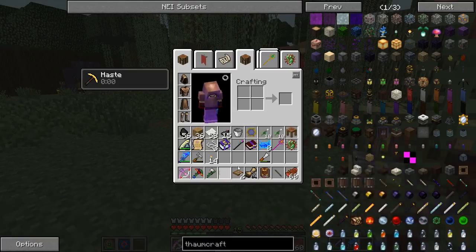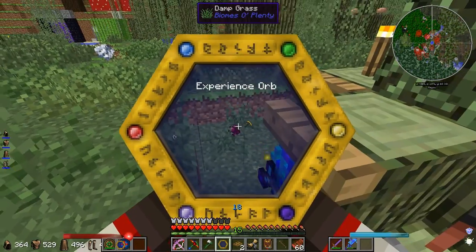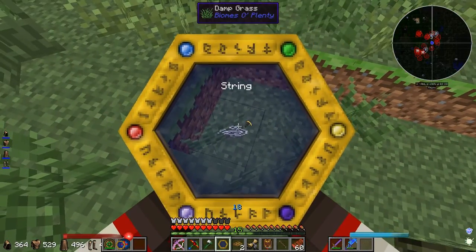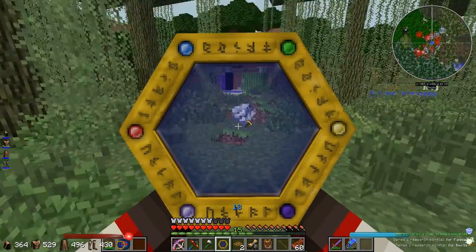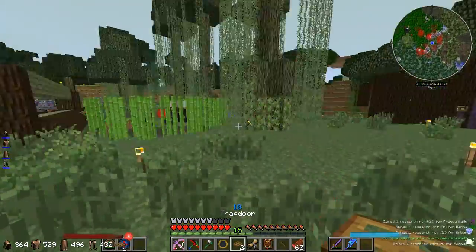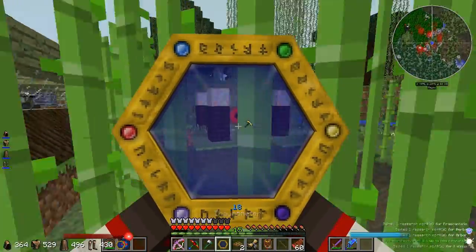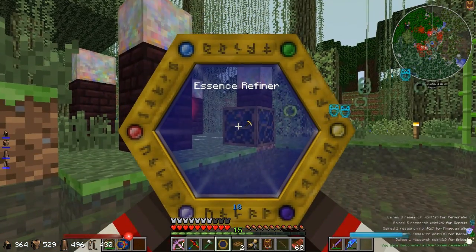What I've been doing with the thaumometer is just examining everything I can. Have I examined eyeballs? Yes. Have I examined string? Nope. So let's examine some string and get that going. Does Ars Magica 2 and ThaumCraft work together? I don't think... it seems like they do.